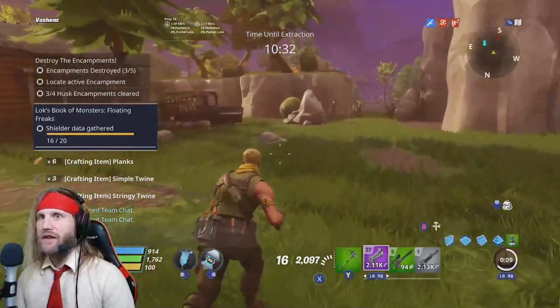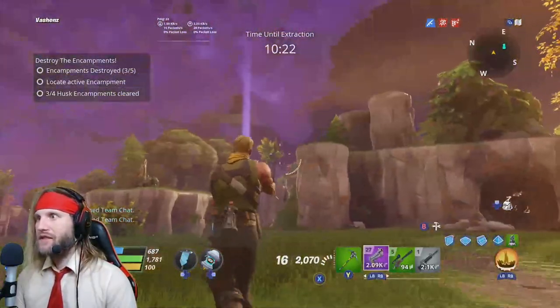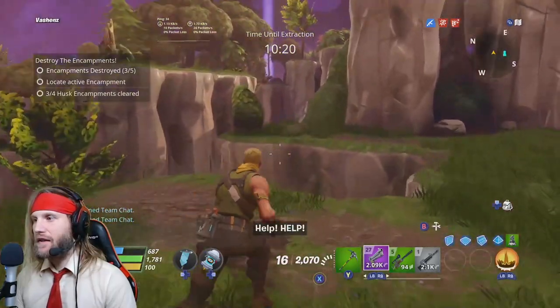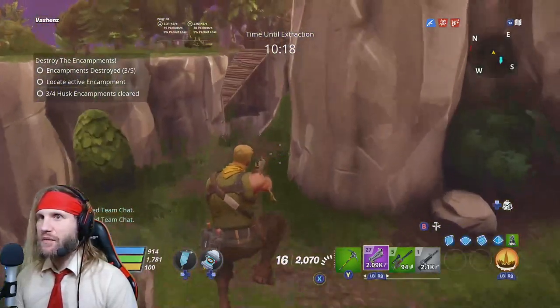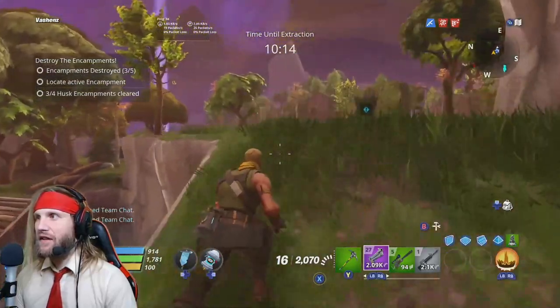The little guys and the ranged guys should be your primary targets, because those are the ones that are really going to hurt you really badly. They're still coming. We're down to 10 minutes, so we get about five minutes to kill each encampment. We have 10 minutes and we need to kill two more in order to beat the level. So we got to run.